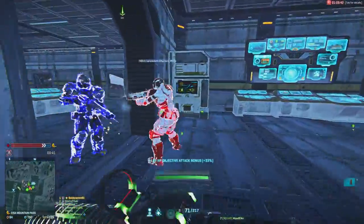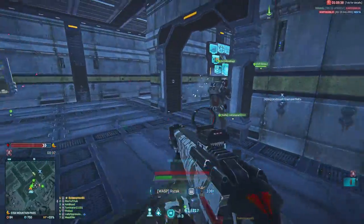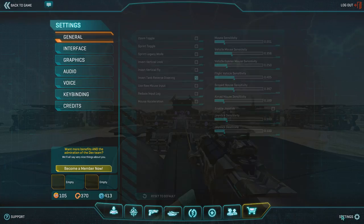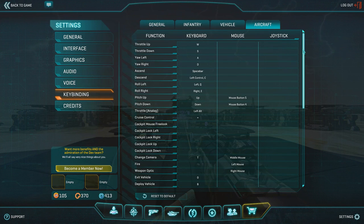First of all let's talk about the controls — some of these are the default keys, but to change the keys to something more comfortable for you, press the escape key, click Settings, click Key Bindings, and then enter Aircraft and edit what you need.